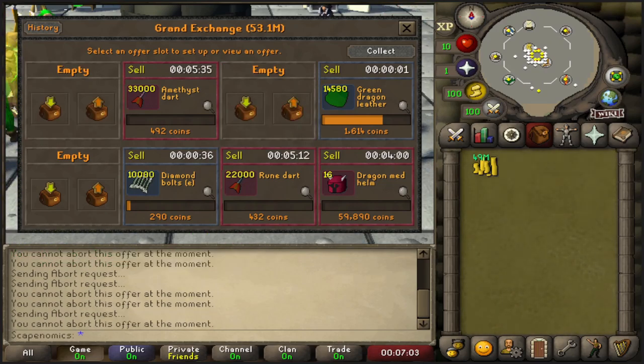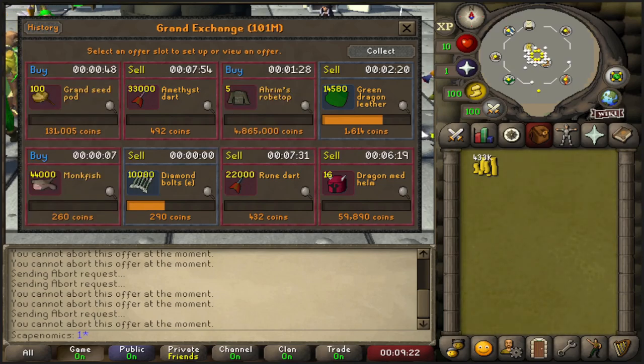We've got 49 mil in the cash stack and some invested in the Zalandra teleports. With the rest of the inventory slots, I am going to list some flips and hopefully make more money overnight. We have our new three flips listed — we have the million if we hit the predicted margins. We also have the Monkfish listed as our safer, more conservative flip. We'll be looking at a 400 to 500k profit at these levels if we do buy the full quantity.